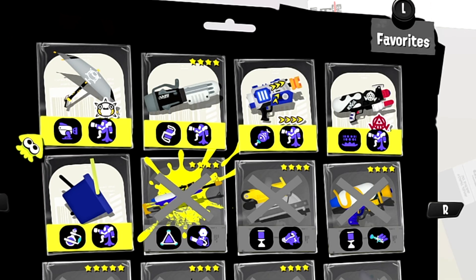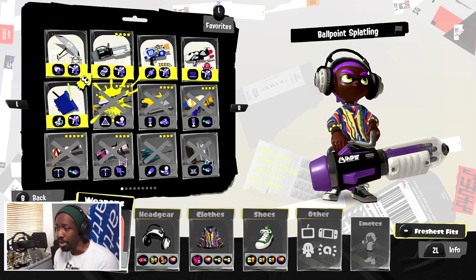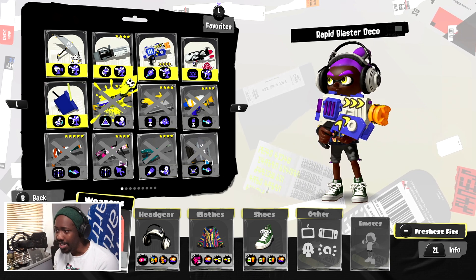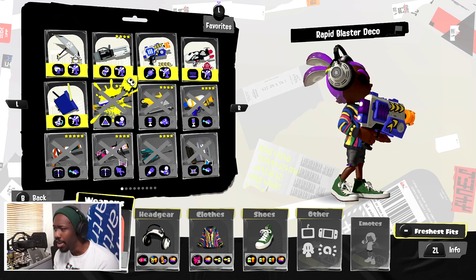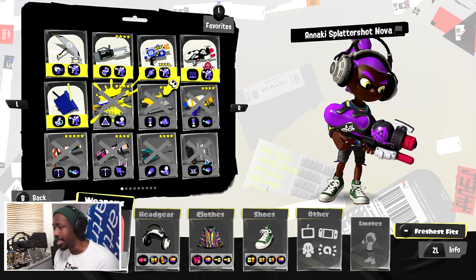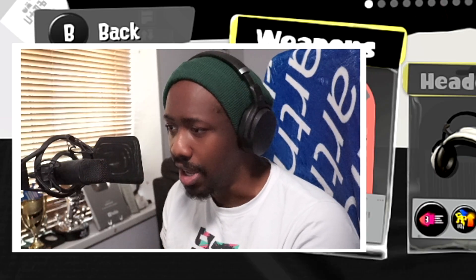Looking at the weapons of choice right now, the favorites are probably going to be the ballpoint, the tri-slosher, and maybe the rapid blaster deco. I'm going to pick the anarchy nova because this weapon is such an inkjet farm in the first place — using it here is probably going to get me more inkjets than anybody else.